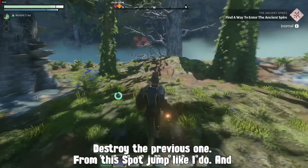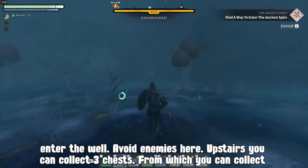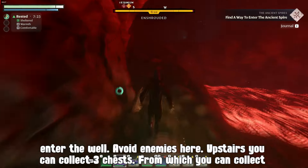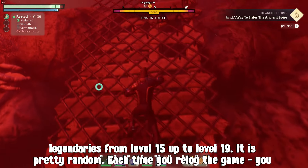then destroy the previous one. From this spot jump like I do and enter the well. Avoid enemies here. Upstairs you can collect 3 chests.